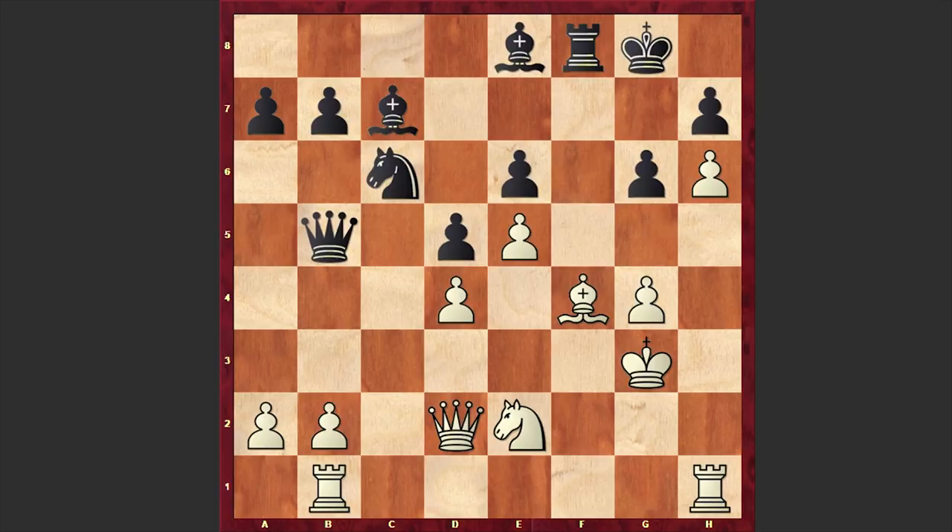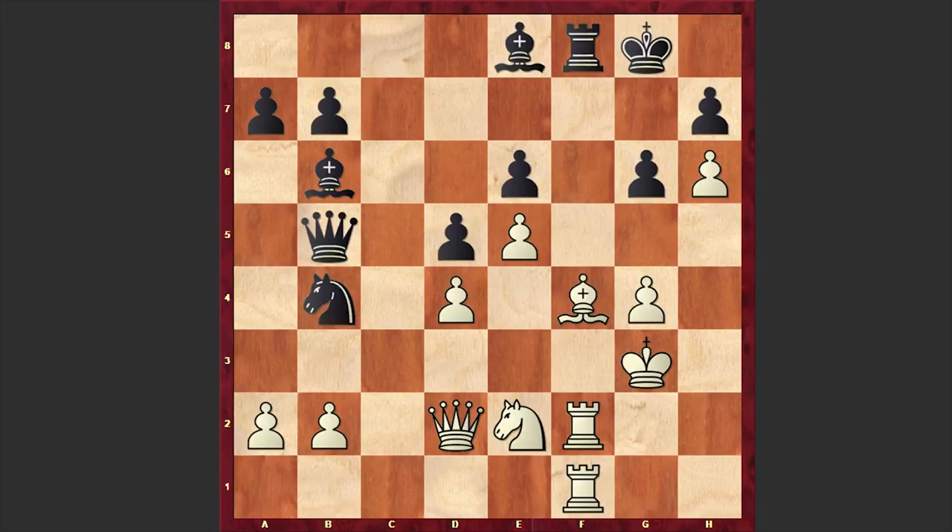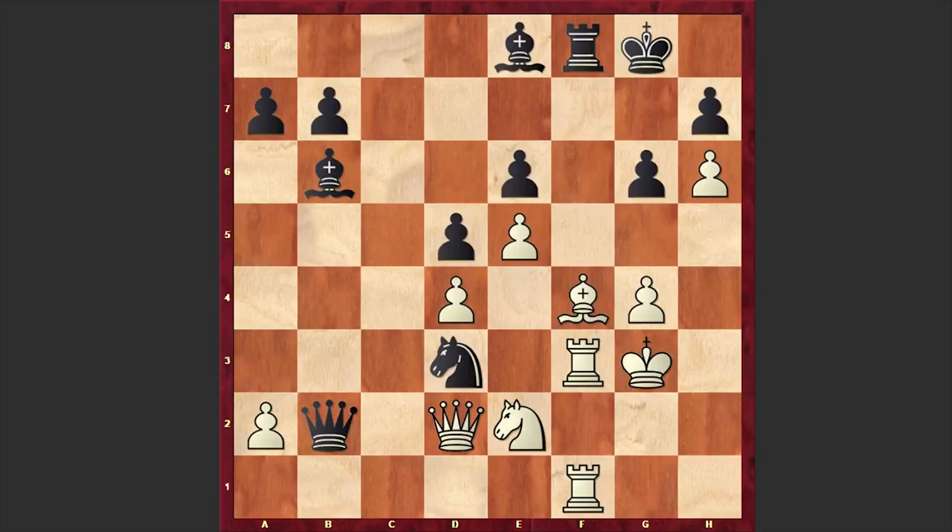Rf1, Bb6 — meanwhile Tal is making random moves and it looks like he lacks strategic ideas. Then Nb4, Rf1, Nd3, Rf3, Qxb2 — another tricky move. But even if not Qxb2, for example if Nb4, then Bg5 can be very unpleasant. After the exchange of rooks White will also play Qf4 and this is going to be a decisive attack.